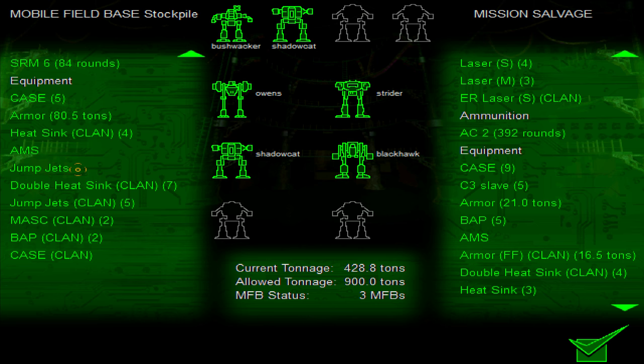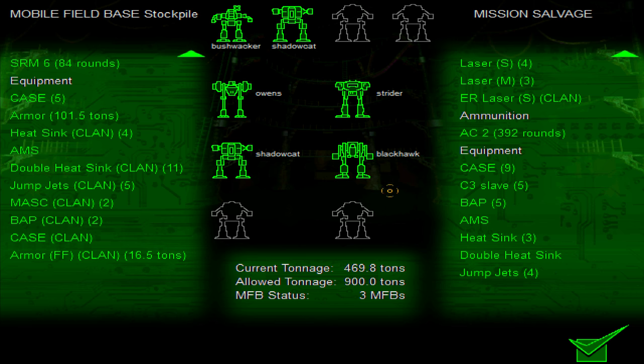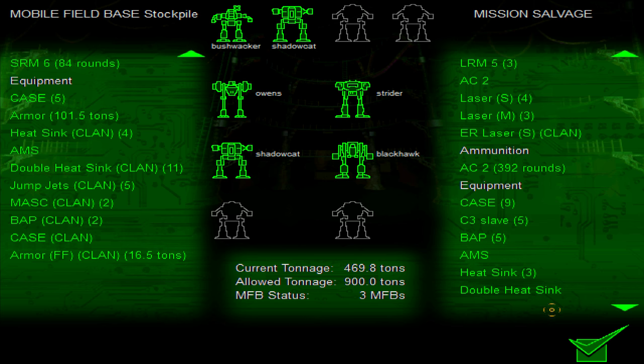Jump jets clan — we have enough jump jets now. They have ferro-fibrous clan armor, that's pretty good. We'll take some more clan double heatsinks. I don't know if we need so much of this armor, but we'll take it just in case — the tonnage isn't so bad right now. We're still kind of in a rough spot; we don't have that many good weapons and we didn't even get any more gauss ammo, which isn't good either.